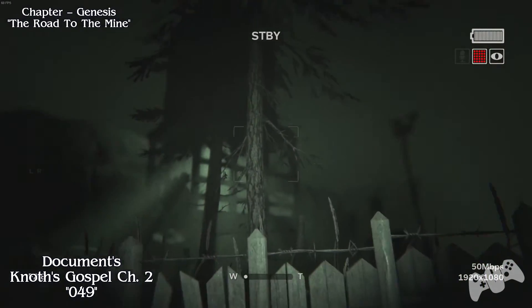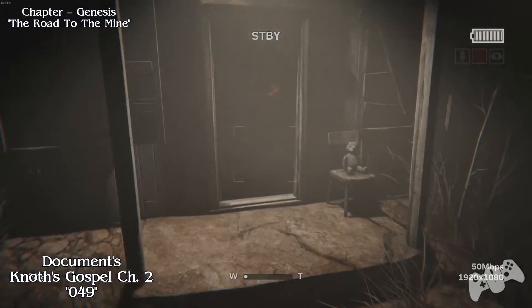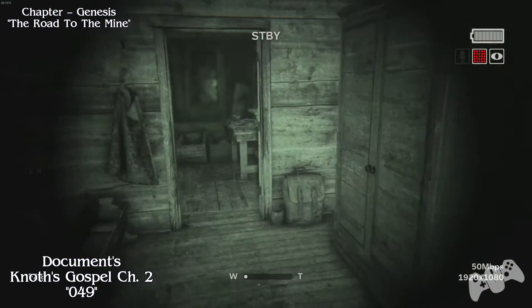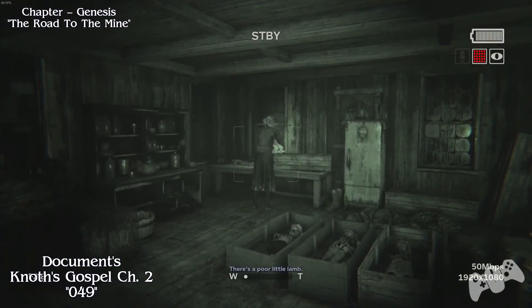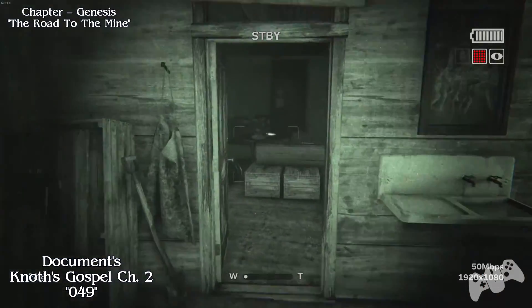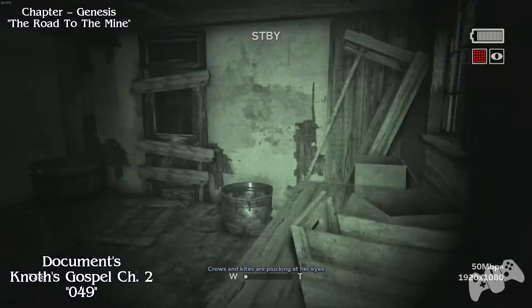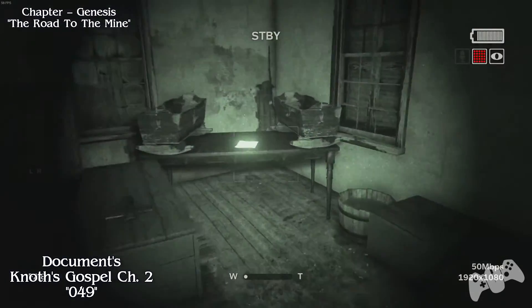Once you've avoided another chase scene, from the chapel you will have to go all the way to the water tower. Once you drop down, you will find this house with a lady singing to a doll. Go for the door and the only way you can go anyway. Before you leave the window, make sure you grab the document before you leave.